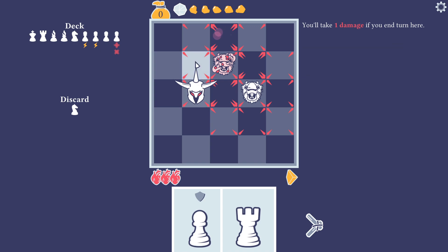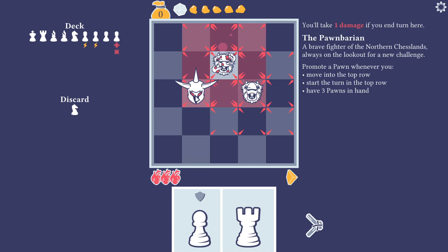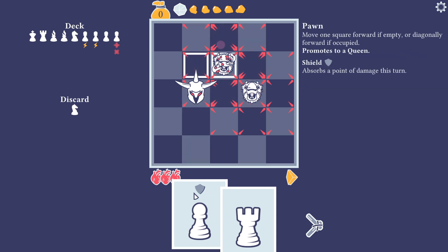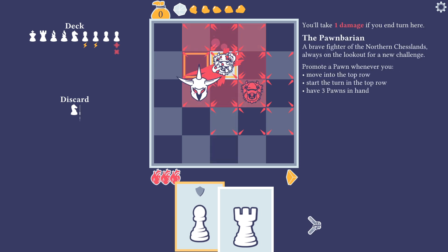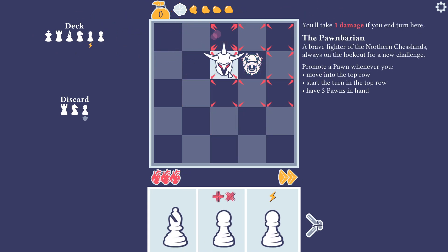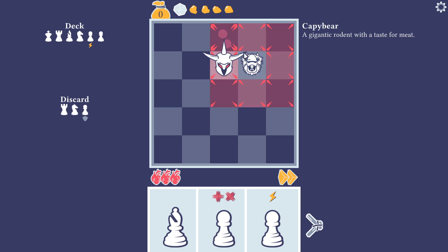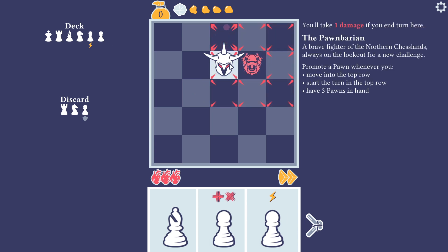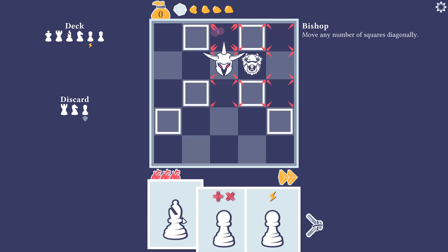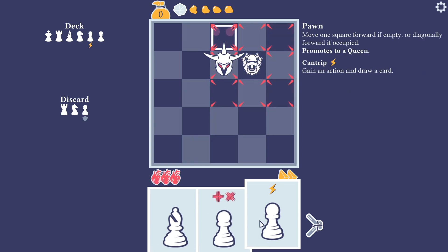I'm going to take one step with my pawn. Pawns normally move up, but if a pawn is going to destroy something it moves diagonally. I have a special pawn — shield absorbs a point of damage this turn — so if I step here and end my turn, I only take zero damage. I would have taken two damage but there was another monster; I killed it so it was just one, and I had a shield for one damage so it ended up zero.